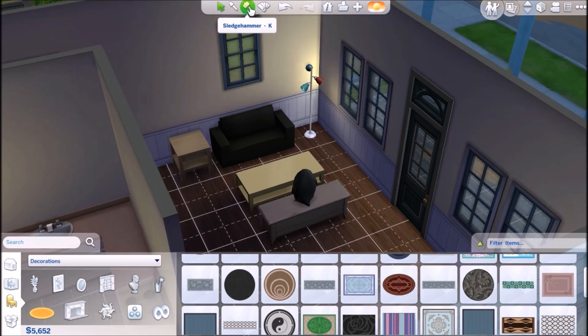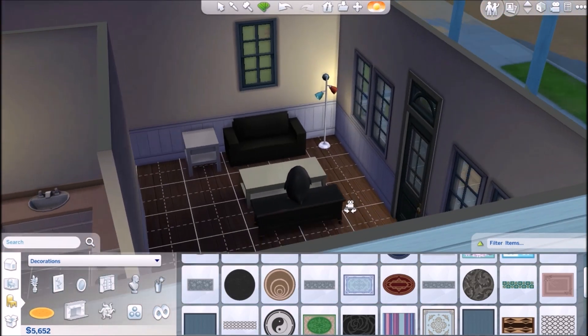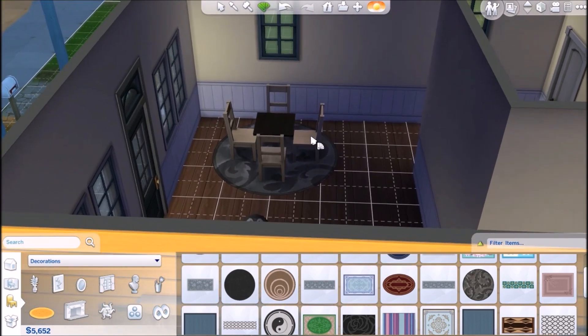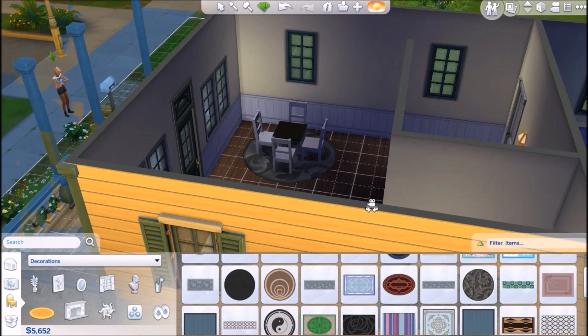I feel like if we just change the color of some stuff it might look a little bit better — like white... no... black... white. I think that looks a little bit better if I do say so myself. The black table looks really nice, maybe some white chairs. We'll keep the rug like that.